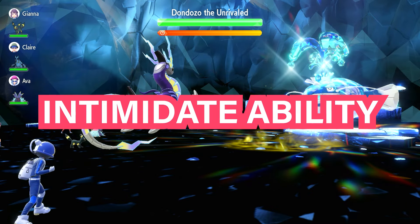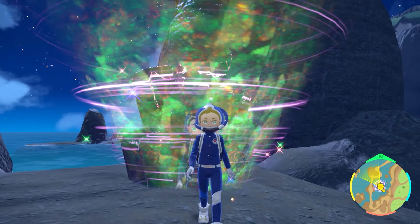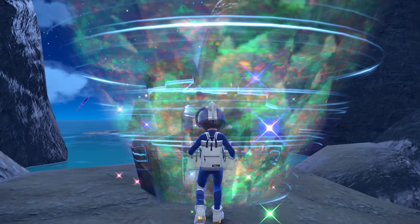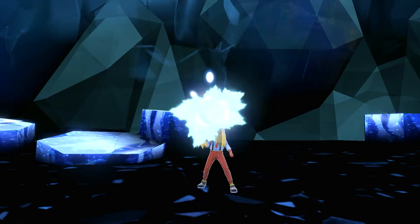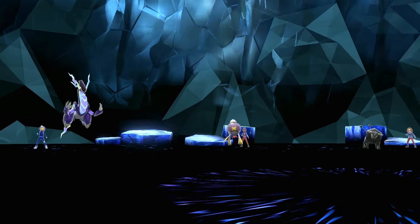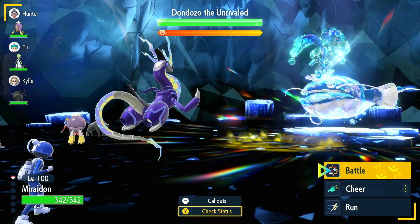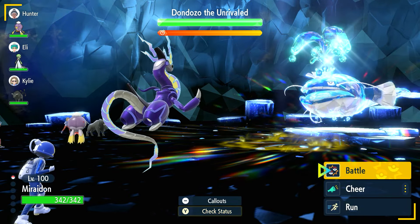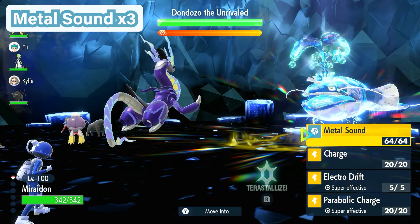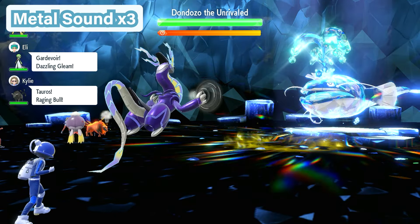Now you're going to want to have an NPC on your team that has the Intimidate ability. If you don't, just run, because it's going to be too much effort to try to win — you're probably going to lose. You're also not going to want Arboliva, so make sure you keep resetting. Challenge alone. The main thing you want is an NPC Pokemon that has Intimidate, like the Tauros that's on my team right now. That Intimidate is going to lower the attack stage of Dondozo by one stage to make it not hit as hard, and trust me, you need it to one-shot this raid.